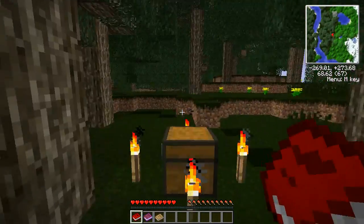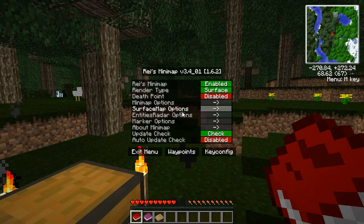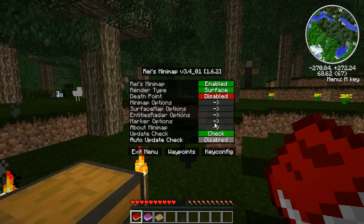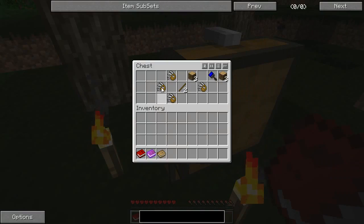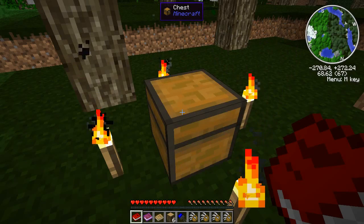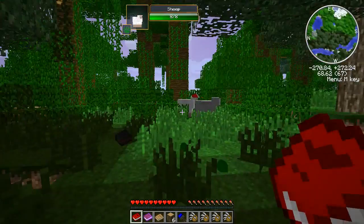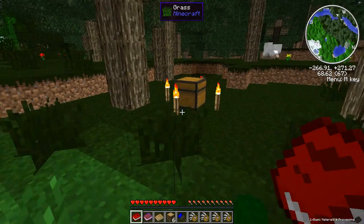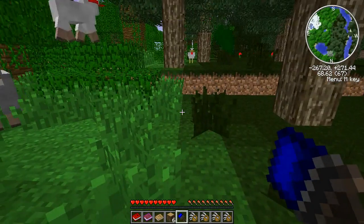A little bit of lag as everything spawns in. So what we're going to do now — map — we are going to change the minimap to be round, because I hate square minimaps. Death points are going to be enabled. That looks perfect. I'm getting a lot of stutter lag here.